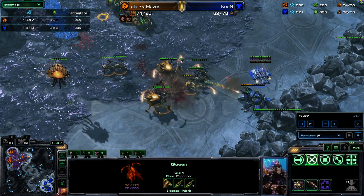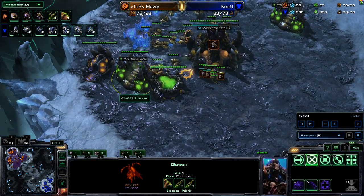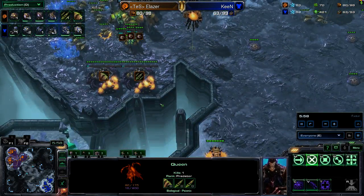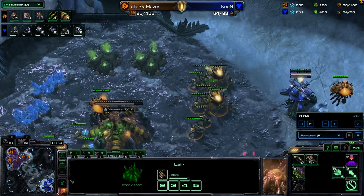We see Eliezer being able to defend this without too many losses, but we have to ask ourselves on both sides: at what cost? The worker count is dead even, but the third base has been completed for Eliezer. He has his Lair finished. He hasn't yet started any upgrades — as I say, one-one in the production tab for ranged missile attacks to benefit those Roaches and Ravagers over on the side here. So a scan on the main base won't actually pick up that information, and that could become relevant pretty soon.